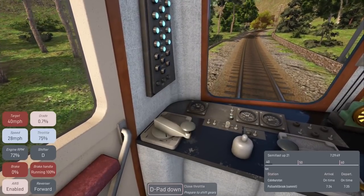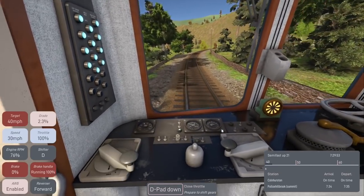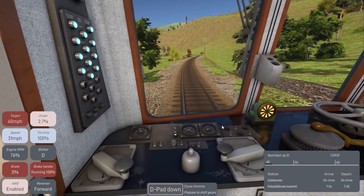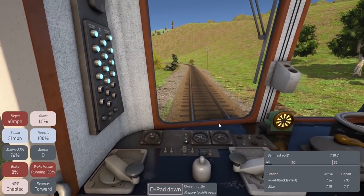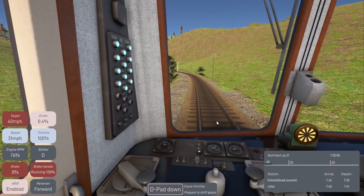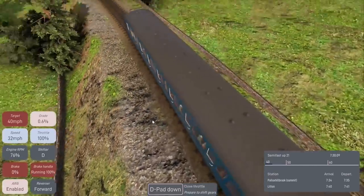Let's put it up to full and hopefully be on time for the next station. Looks like we've got big speed limits coming up — 50 and 60 — so we're going straight for a long while. Let's get an outside view so we can see the train in action.